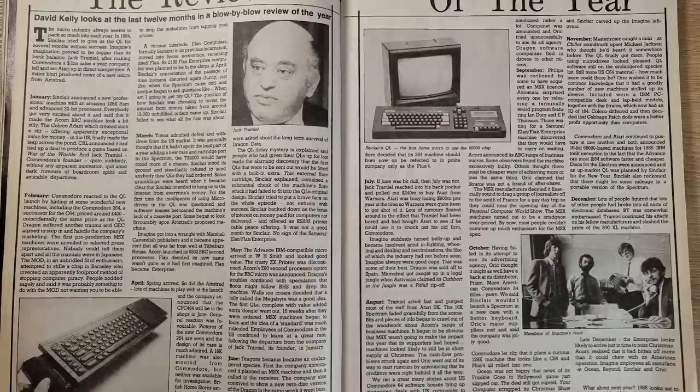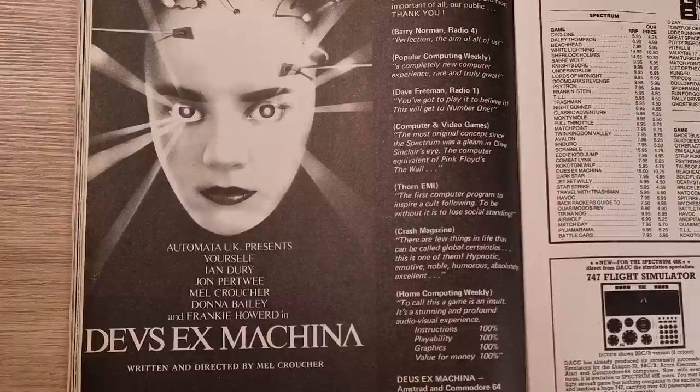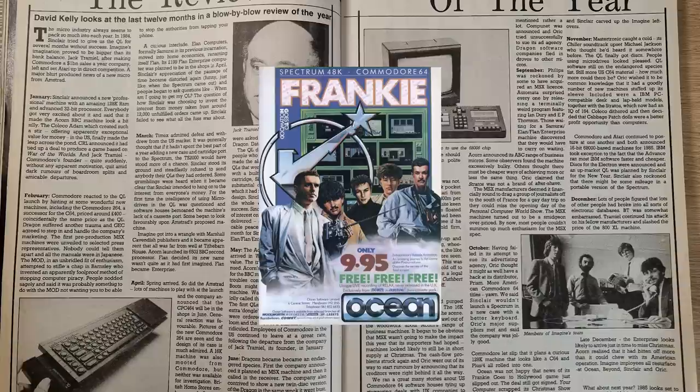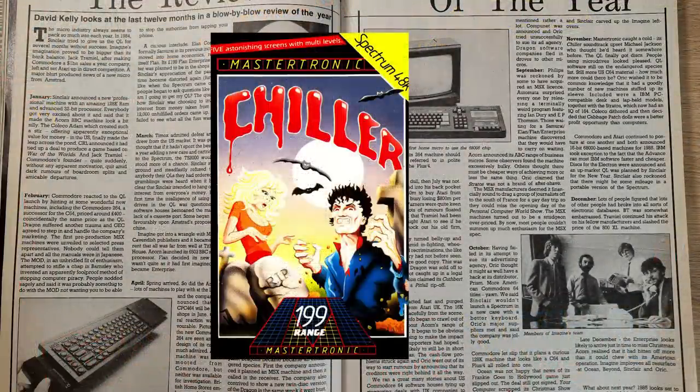August and 16K Spectrums ceased to be produced — a sad day. In September, the MSX story keeps moving, with various companies claiming to be working on machines adhering to the standard, though not many actually made it. Automata released Deus Ex Machina — something the likes of which we had never seen before. October and Oryx seem to be suing everyone. Commodore announced their Commodore 128 machine. And Ocean shipped Frankie Goes to Hollywood without the actual license deal being signed, but it all turned out well in the end — well, apart from the game. Sinclair launched the Spectrum Plus with the QL-style keyboard. In November, Mastertronic got into hot water with its new game Chiller — apparently one Michael Jackson was not happy about the soundtrack. And finally December, and here we are.